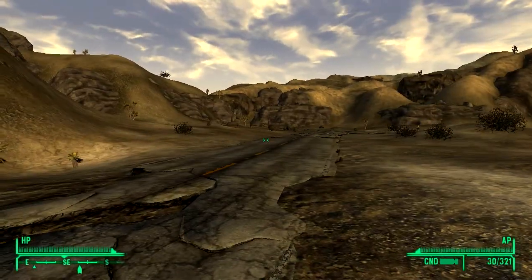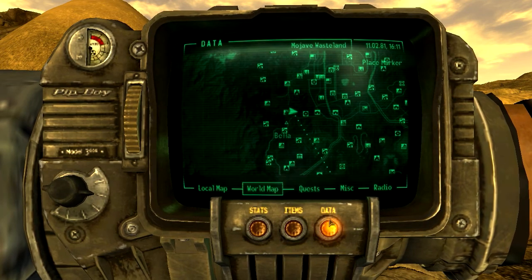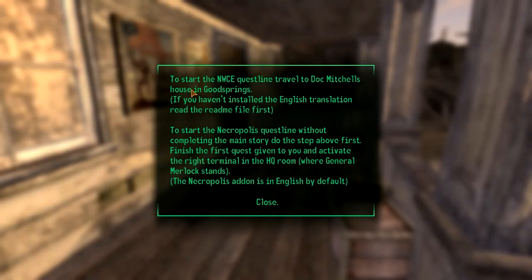That'll be rolling as I go into the next location, which is Searchlight. To start the NWCE questline, travel to Doc Mitchell's house in Goodsprings. English translation, which I'll go over after. To start the Necropolis questline without completing the main story, do the step above first, finish the first quest given to you and activate the right terminal in the HQ room wherein the General Murloc stands. The Necropolis add-on is in English by default — no, it's not.